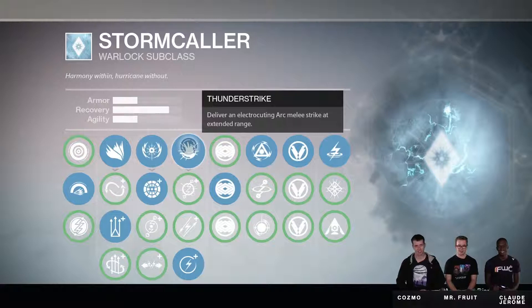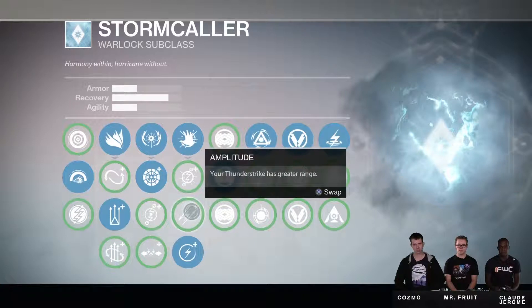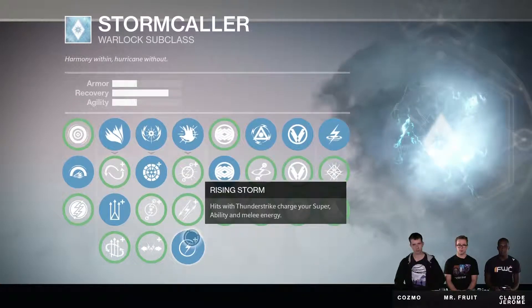Next up we have Thunder Strike, which delivers an electrocuting Arc melee strike at extended range. We next have Chain Lightning, which gives your Thunder Strike chains to another nearby enemy. Next up we have Amplitude, which increases the range of your Thunder Strike. And finally we have Rising Storm, which gives us hits with Thunder Strike that charge your super ability and your melee energy.